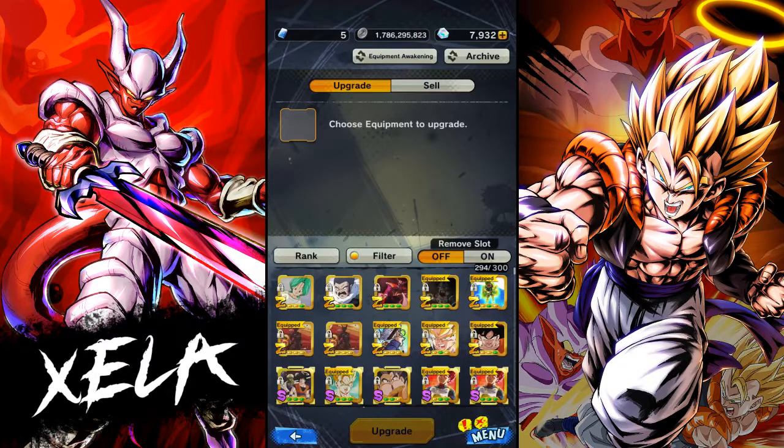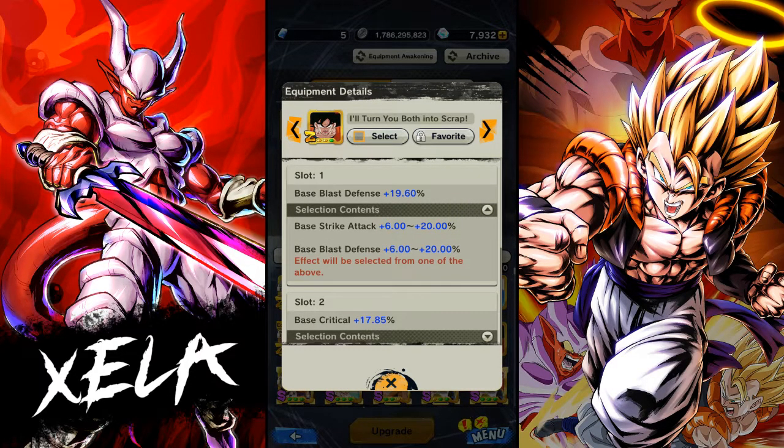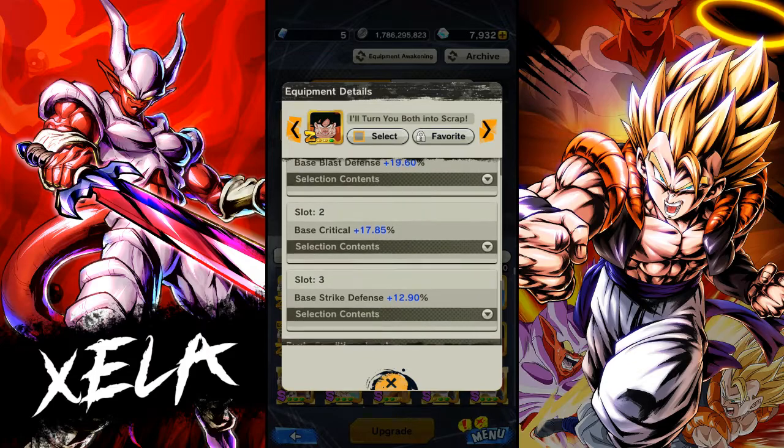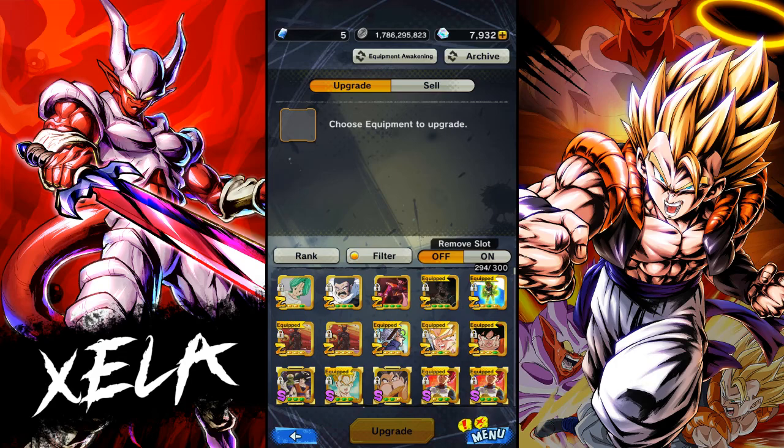The equipment is another thing. I'm very annoyed by this one — I really wanted strike attack in the first slot and I get defense instead. And of course I get a Z rarity from upgrading it, which — as cool as it is having a Z — is just very irritating when it's the wrong stat.